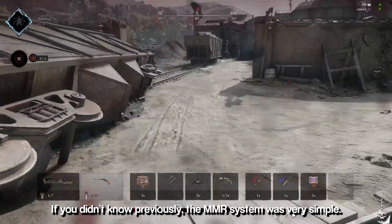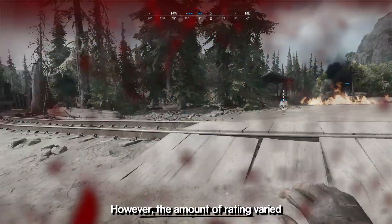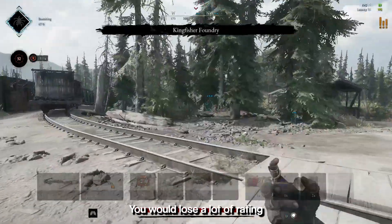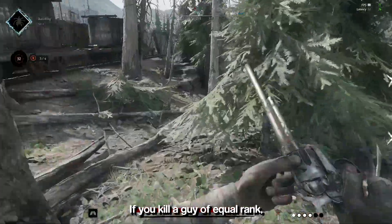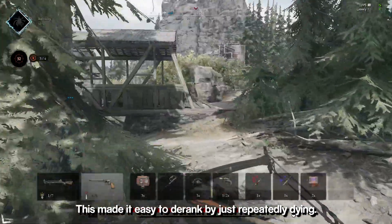If you didn't know, previously the MMR system was very simple. If you kill a guy, you gain rating. If you die, you lose rating. However, the amount of rating varied based on who you killed or who killed you. If the guy who killed you had a lower rating than you, you would lose a lot of rating since you died to a worse player, and vice versa. If you kill a guy of equal rank, you'd gain and he'd lose an equal amount. This made it easy to derank by just repeatedly dying.